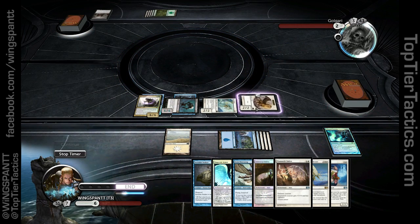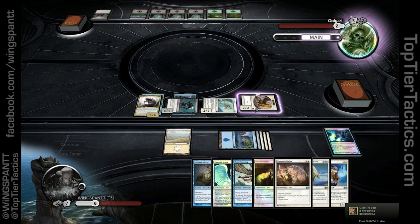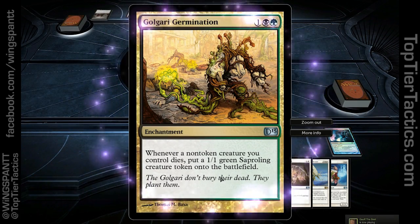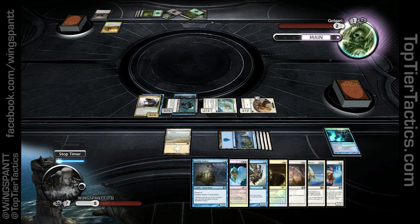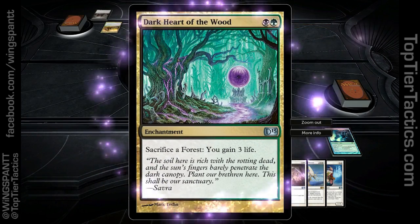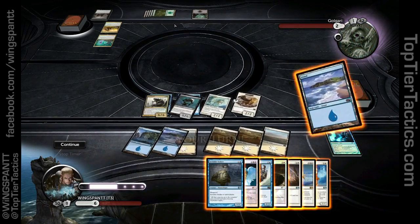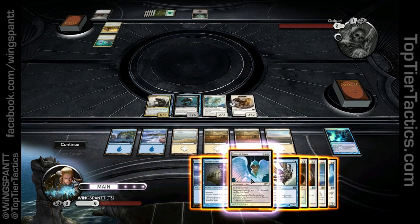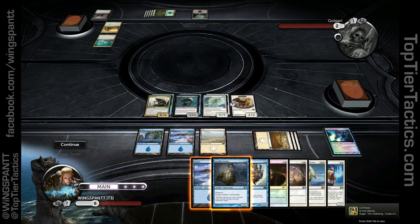He's got 3 cards in hand, a bunch of land — he probably has some spell that just deals 6 damage to my face. Dark ritual board — sacrifice a forest, gain 3 life. He could gain 6 life, but 6 life isn't going to help when I cast Imperial Armor on this thing. Now you're going to take a boatload of damage to your face. Swing in for 6-7-8-9-10.